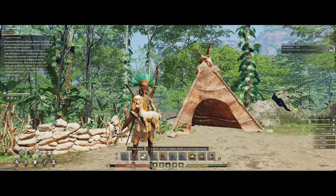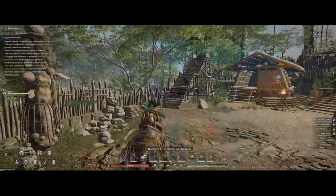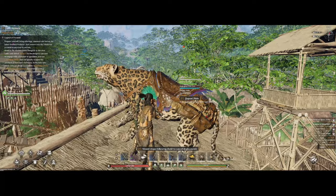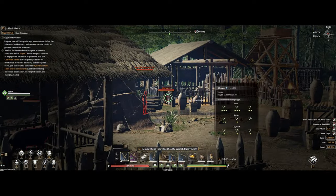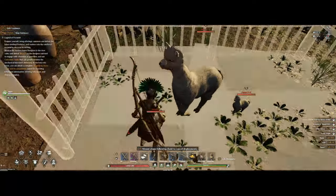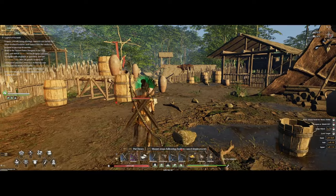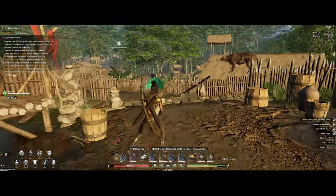You can also find alpacas at bigger barracks, like the barbarian barrack mentioned earlier. If you go through the whole barrack, right before the end you will find some alpacas with higher levels. You will have to fight your way through to get access to them, and once you've defeated the NPCs you can simply pick them up — it's now your alpaca.